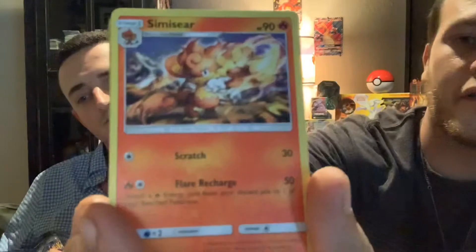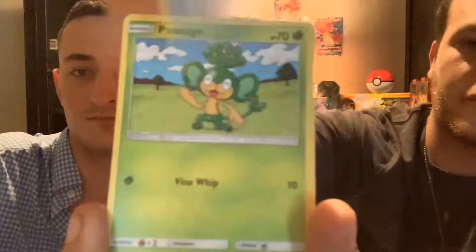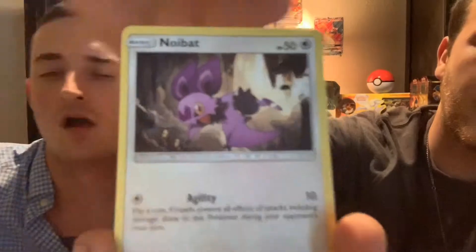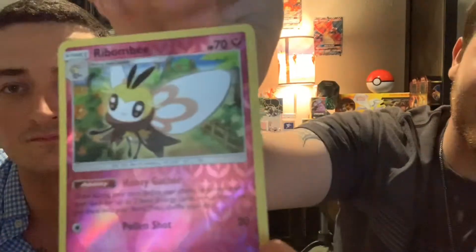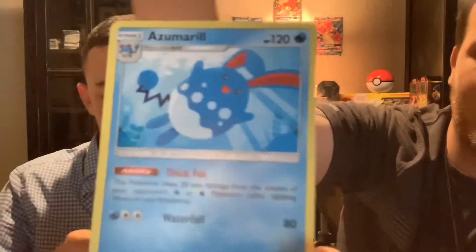Another psychic pack: Dusclops, Simisear, and Sage — Espurr, Snorunt, Rimu — and Azumarill non-holographic rare.